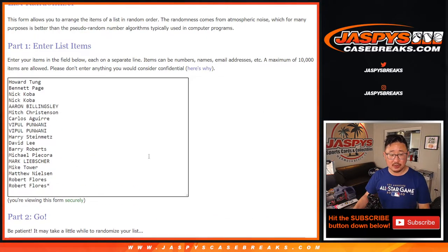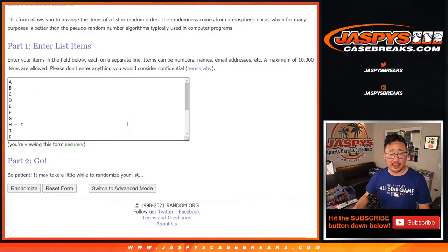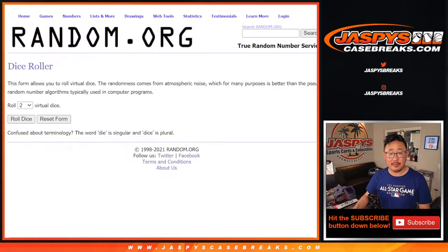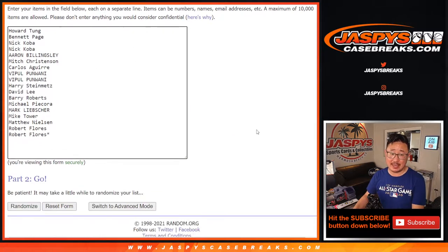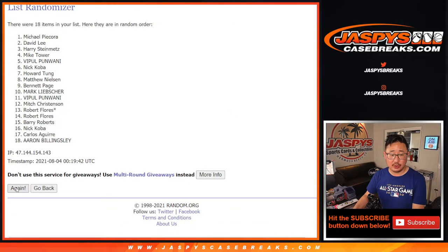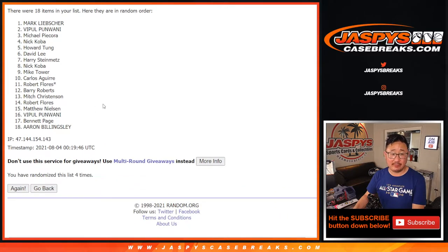Big thanks to all of these wonderful people here for getting in on it. There are the letters — first letter of their first name. Let's roll it, let's randomize it. Two and a three, five times for names and letters. One, two, three, four, and fifth and final time.